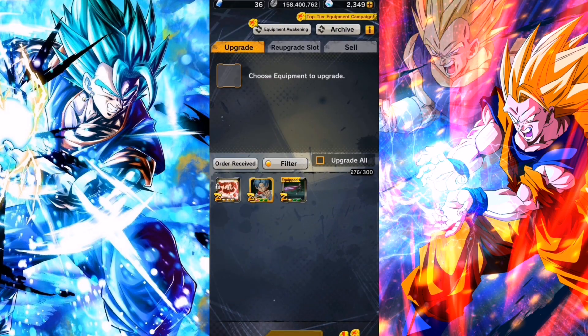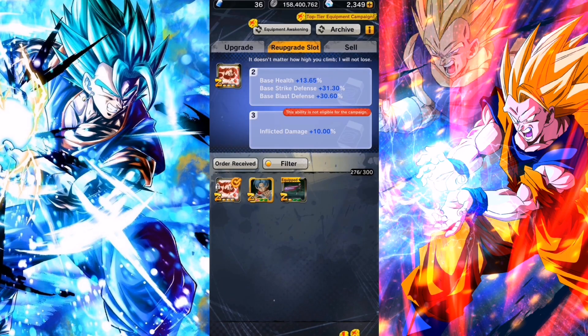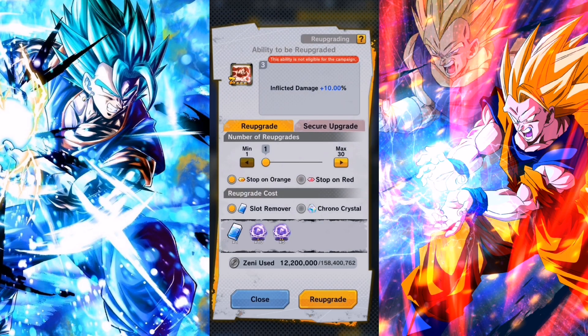You also need a lot of slot removers — max a thousand, because that's as far as this thing will actually go. And then you need a lot of Zenni, so make sure you do the bonus battles on the weekends because you get twice as much. You also need Super Souls, because this last slot takes Super Souls — specifically Purple Super Souls 1 and 2. You can get these from the bonus battle or from the Soul Exchange shop.